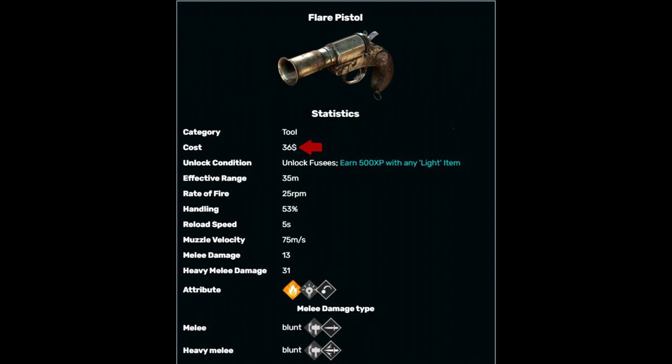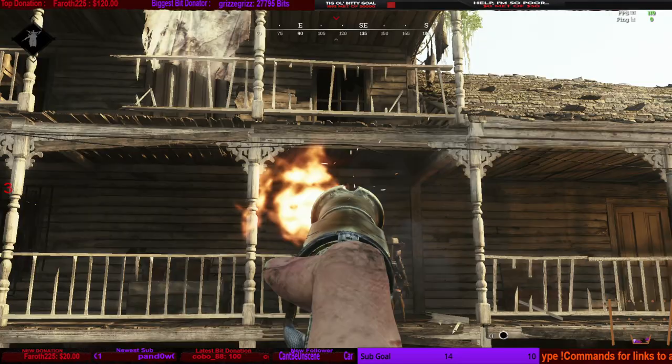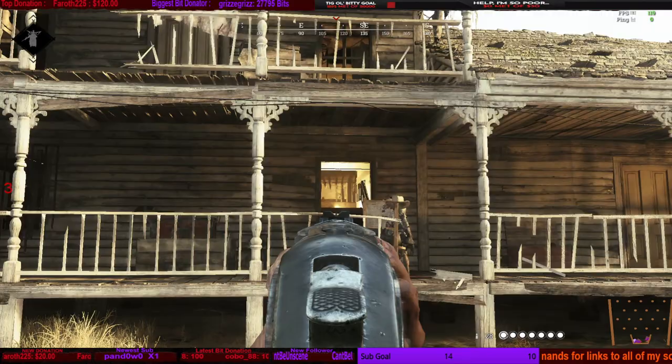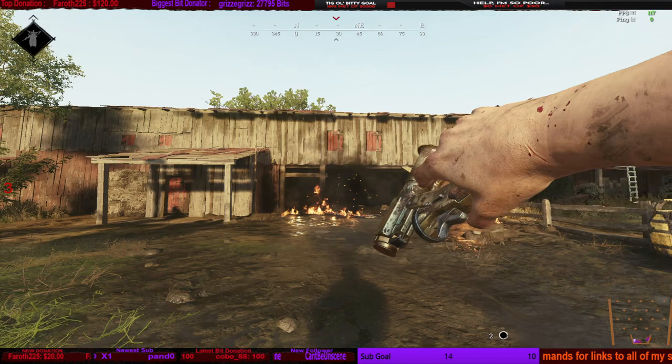Some stats on the flare pistol: it costs 36 bucks, super cheap, you can definitely afford it in every arsenal. It's got a 35-meter range, which is really good for dealing with hives on a roof or an armor coming your way. The 35 meters is also nice because you can shoot it into a building and light it up — if you're having a hard time seeing a hunter, shoot a flare in there and you'll definitely see them, and sometimes at nighttime it actually blinds them. The reload speed is five seconds, but you're not using it to kill hunters — you shoot it once, put it away, deal with your gunfight, reload when you're done. The flare pistol comes with four shots: one in the chamber and three in your pocket, and can be reloaded from consumable boxes.